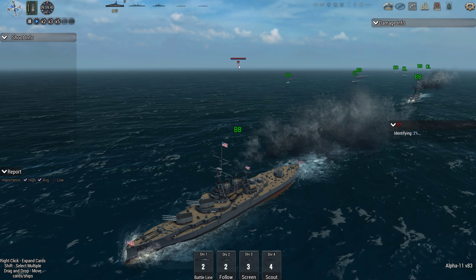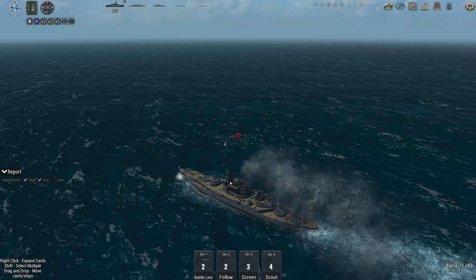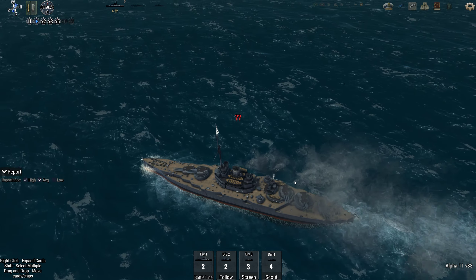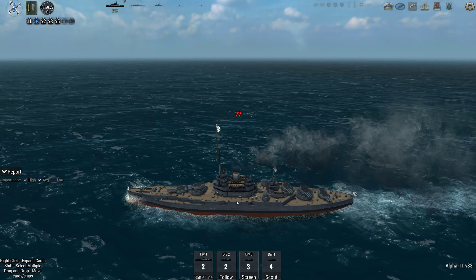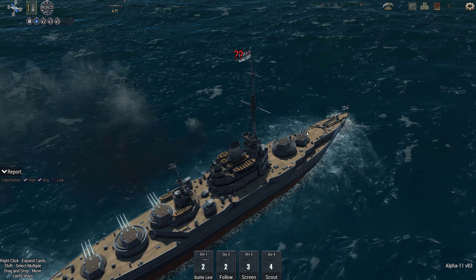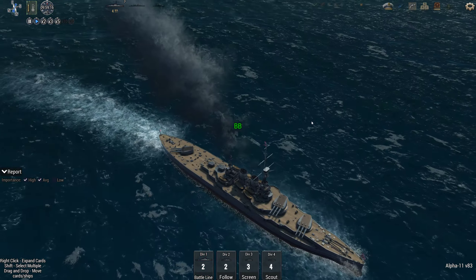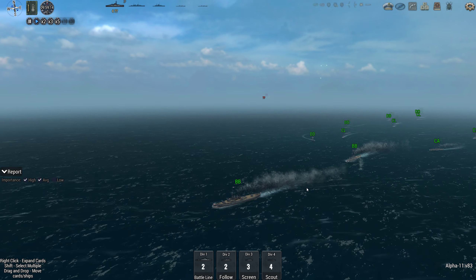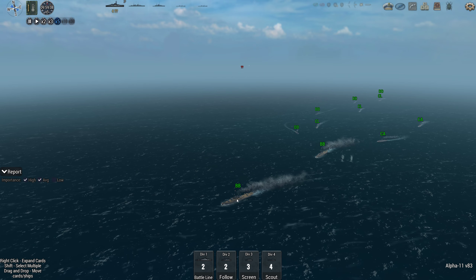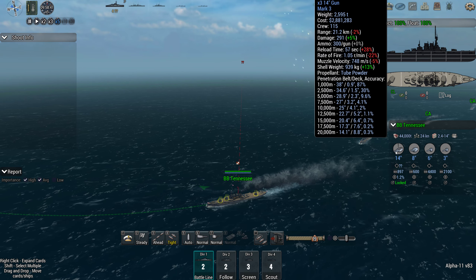Everyone seems obsessed with the Atlanta class, but this ship is packing a much heavier punch than the Atlanta. 12-inch guns are perfectly dangerous in 1918 as a battleship weapon. I would have gone for them on the Tennessee here, except the US used those Italian turrets that I hate, so I've gone for the 14s.